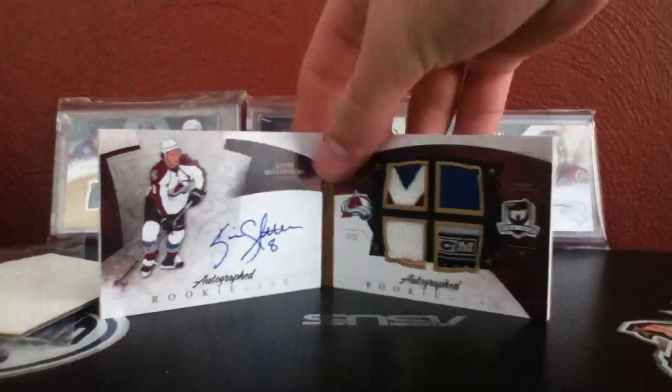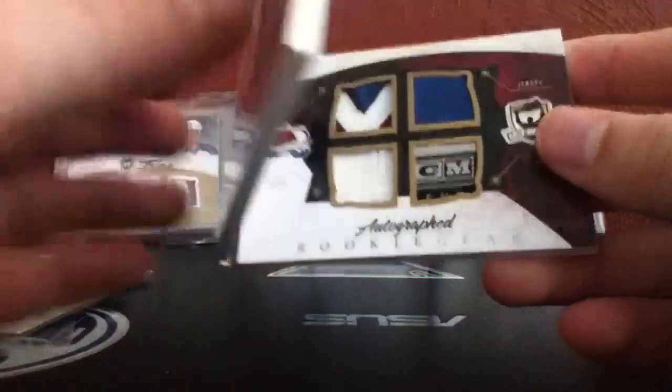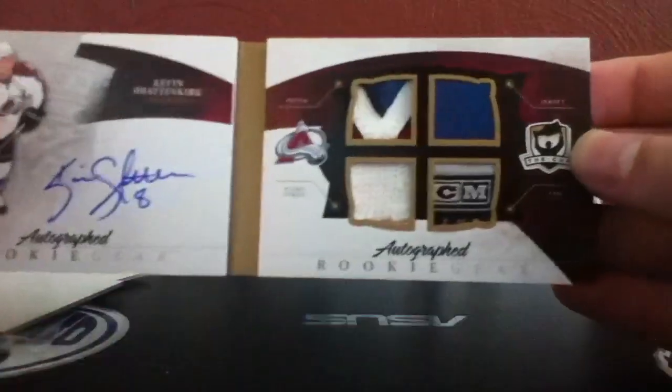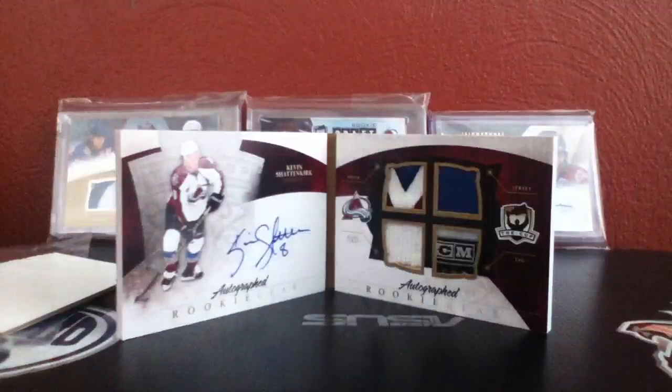I figured it might look a lot different in person than in a scan, but wow — very nice addition. Obviously it's not with the Avalanche anymore, but it still looks sweet. Hopefully I get a bunch more of these mojo mail days for Shattenkirk. Thanks for watching guys, and happy collecting!